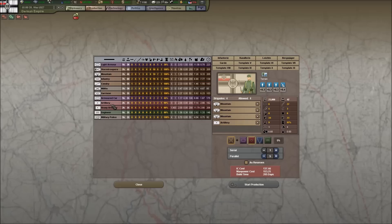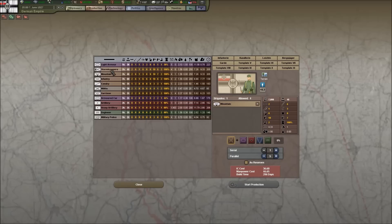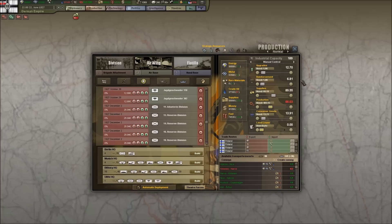Munich HQ is requesting a lot of mountain infantry, so let's try to produce some — three mountain brigades and an artillery brigade. But it looks like I can't build mountain units. Since I can't build mountain infantry, we'll just continue to build standard infantry.